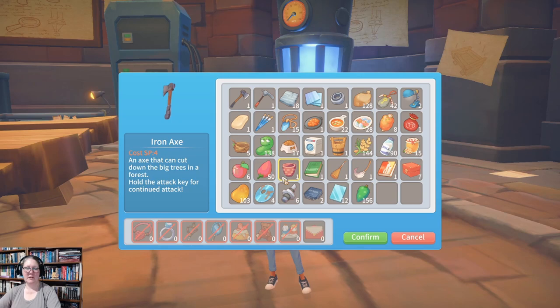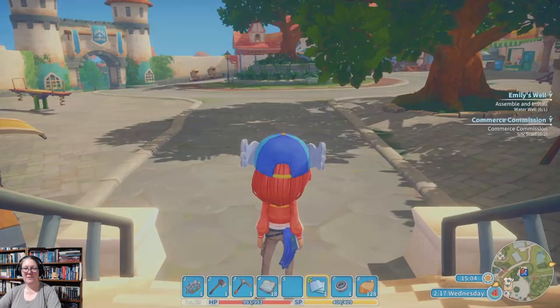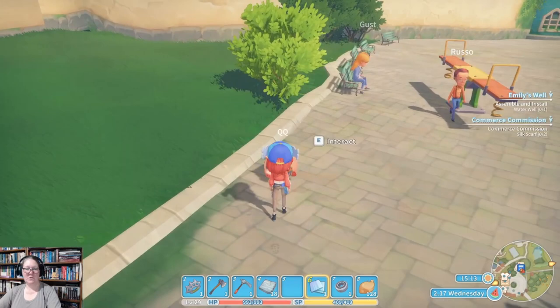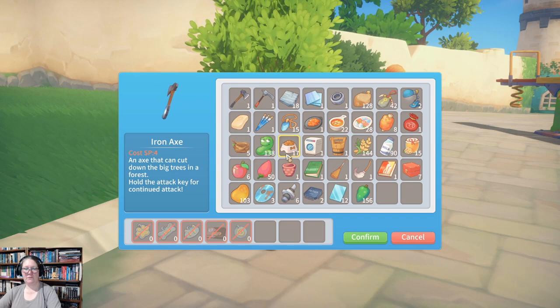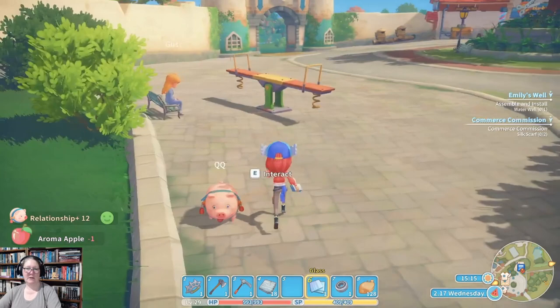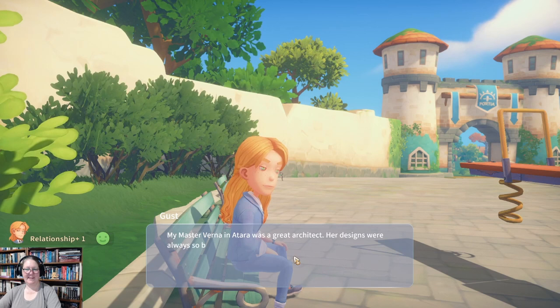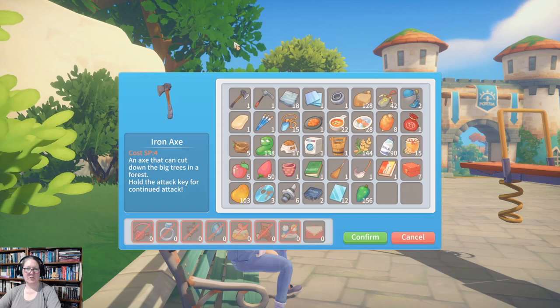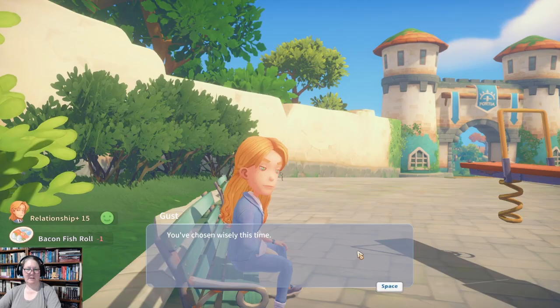We've got a ton of stuff to get done, which should be fun. This is the part of the storyline I like best — when everything starts to happen and you're like 'I've got to get this done and that.' Hey Gust, I have an aroma apple for you. You're welcome, Piggy. How are you, Gust? His master Verna in Atara was a great architect — her designs were always brave and open and just flowed. He hopes to match her level one day. Here, have breakfast — I've chosen wisely this time.